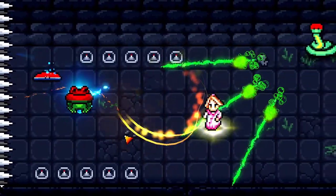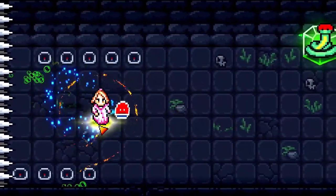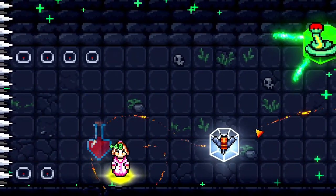We got rid of even more of the HUD by removing the player health bar as well. It still is shown on the sprite and via a screen white vignette.